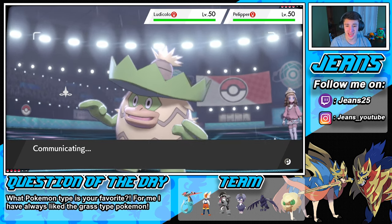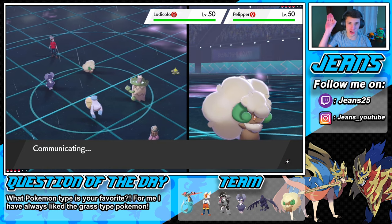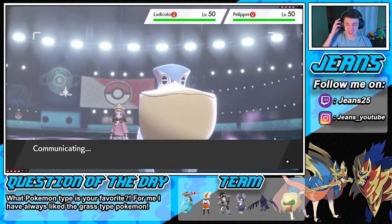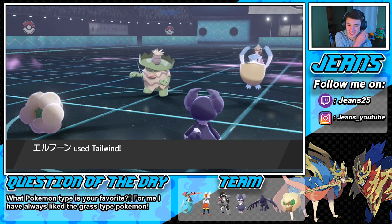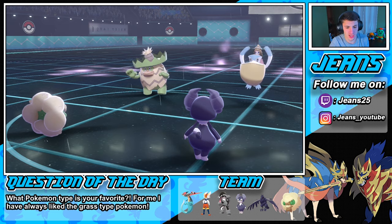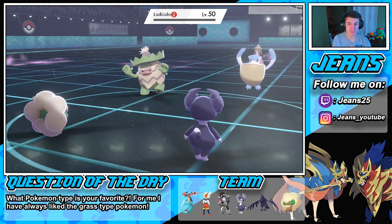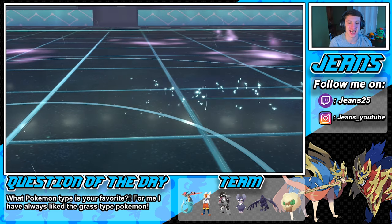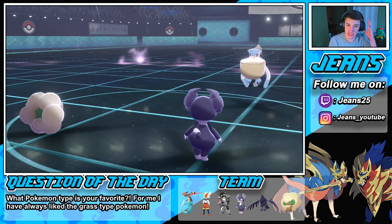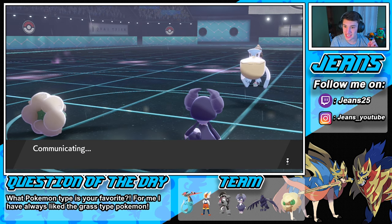I don't think he expects Follow Me to come out — he could Dynamax that Ludicolo off the bat. Tailwind's gonna pop out from us — oh my Whimsicott outspeeds! Your rain Pokemon — boom, see you later! Choice Specs Indeedy, they were not expecting that! They were not expecting that — it did absolute work. His Tailwind's gonna pop out here and we will still be faster. This team is a beast — Whimsicott, and that Choice Specs Indeedy!